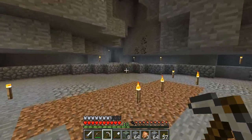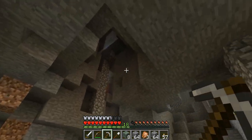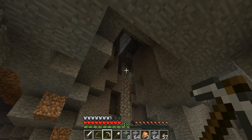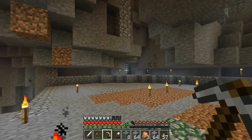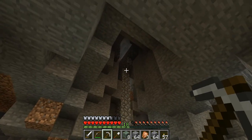Alright guys — I did the line of sight thing. Here's the one spawner, and if you look up there to where that cobblestone mess is, if I remove that cobblestone you could see all the way to the other spawner. But in doing this, I realized that either something has changed or I was way off base to begin with — because this isn't going to work.